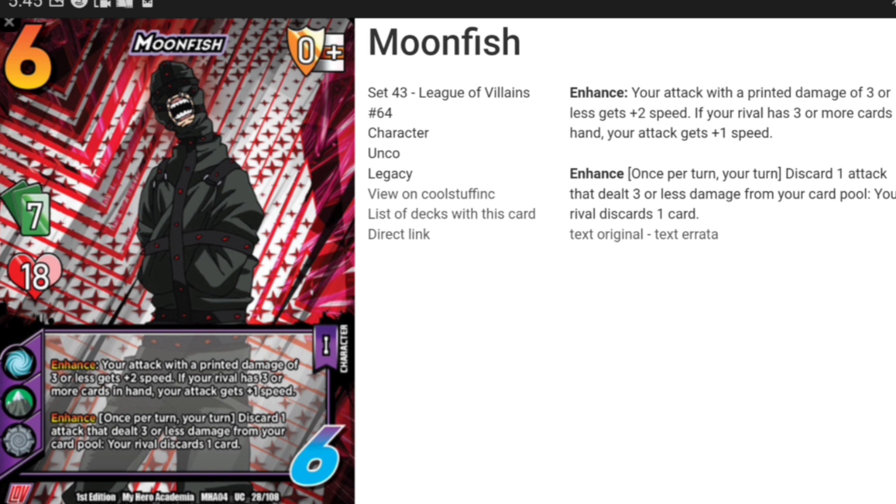This is not once per turn, by the way. Enhance: your attack with a printed damage of three or less gets plus two speed. If your rival has three or more cards in hand, your attack gets plus one speed. So essentially your first attack is going to be a three speed, unless your opponent is leaving two cards in their hand. The two speed is nice, but a three speed is kind of insane, especially when you pair it with some of the attacks in this pool.